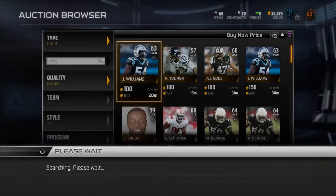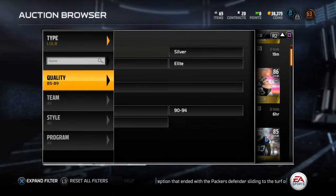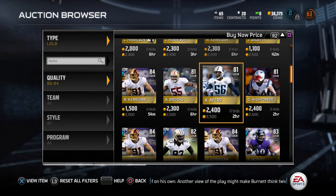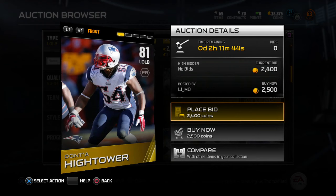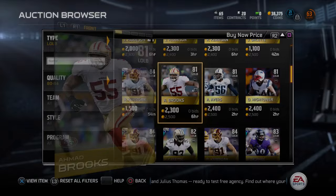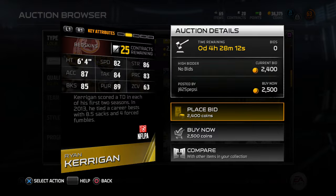McPhee might be the best guy at this price. I'm trying to spend under 2,000 coins for every player. Checking linebackers - Avant's, Brooks, Kerrigan at 2,500. I want to check Hightower's stats: 81 overall, decent zone, good pursuit, decent block shedding. Ahmad Brooks stands out too. Kerrigan might be a little too expensive and I don't like him too much anyway.